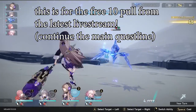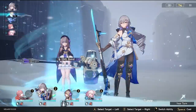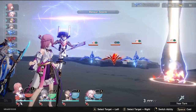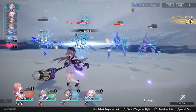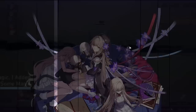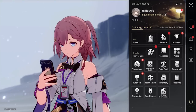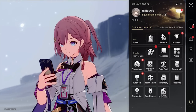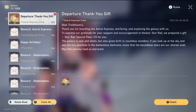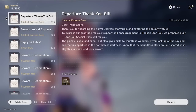I didn't include this in the main reroll process, but HoYoverse gave a free 10-pull for a special livestream event. To get it, use all your Trailblaze Power on the ley lines to reach level 10. Once you hit level 10, log out and log back in — the free 10-pull should appear in your mailbox for the limited banner.